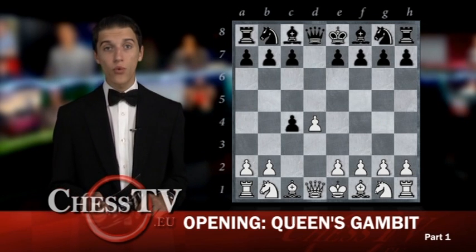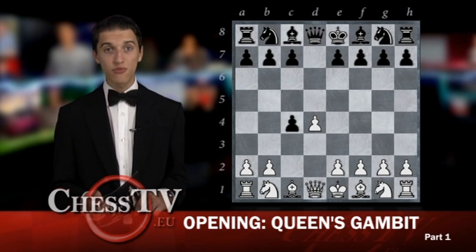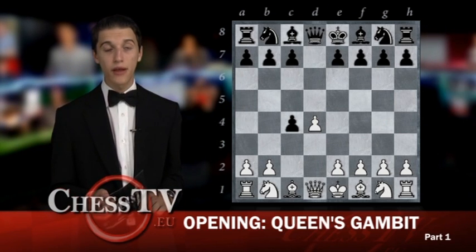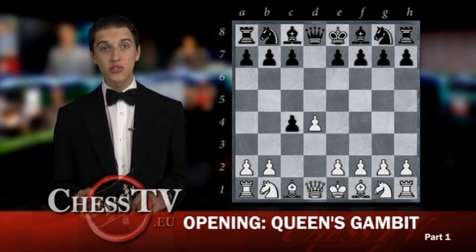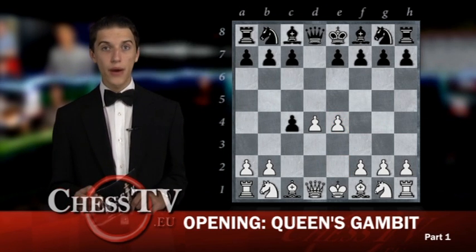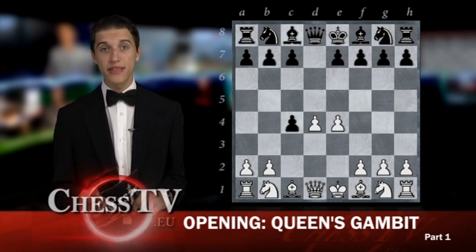Something one must remember is that an advantage of a pawn might seem small and unimportant, but actually it's all the advantage one needs to tip the balance and win the entire game. So after Black's capture on C4, White has to respond in turn in order not to be left behind. The move E4 here is without a doubt a logical move, enabling White to get a perfect pawn structure in the center.